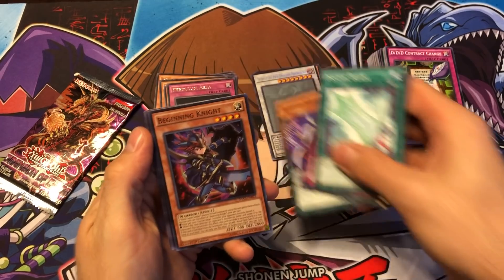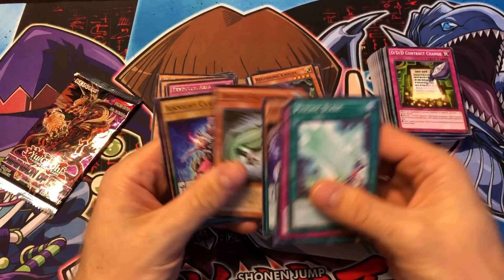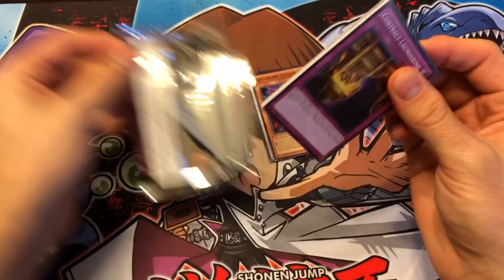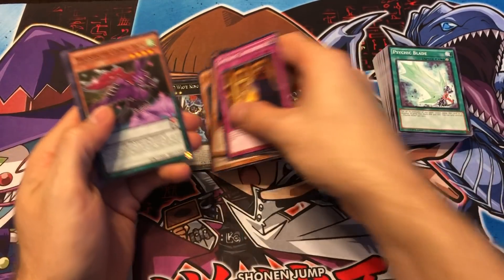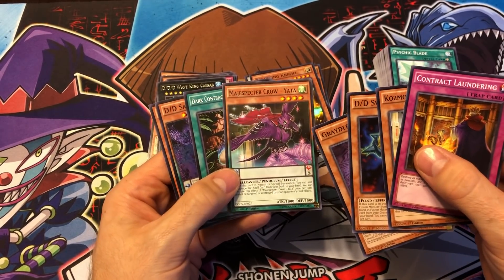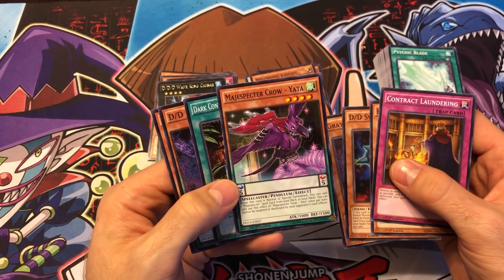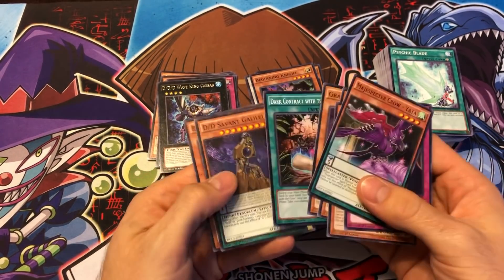Pendulum Area. And we got a super rare — Beginning Knight! That kind of supports the Black Luster Soldier card, so that's pretty awesome. I did pull the ultimate rare Black Luster Soldier out of here — I think I got it at my sneak peek. I don't think I bought a box of this, but I could be wrong. DDD Wave King Caesar. Another Magispector — Magispector Crow Yada. That looks a lot like Yata-Garasu. When this card is normal or special summoned, you can add one Magispector spell card from your deck to your hand. Cannot be targeted by your opponent's card effects. So it has nothing to do with Yata-Garasu, but it's a Magispector card.